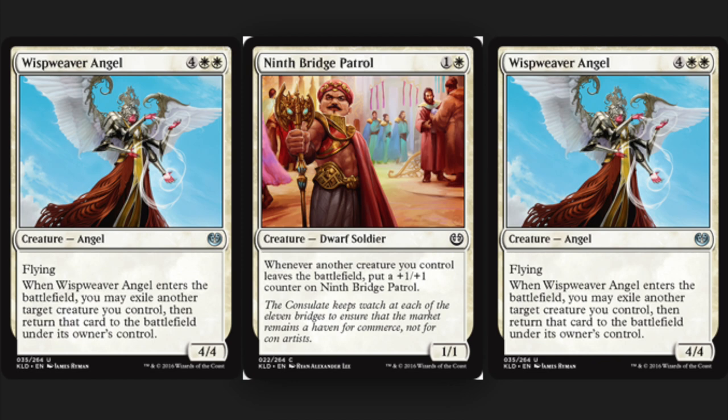With two angels you get this loop where creatures are just coming into play. Obviously if you're not in standard you can play a bunch of things that can deal damage when creatures come into play. I like this combo — it's very cheap. You have three cards, two of them being uncommon and one of them being a common from the current standard set. The angels are about 10-11 cents, the Bridge Patrol is like five cents, so it's a 25-cent infinite power, infinite toughness combo.